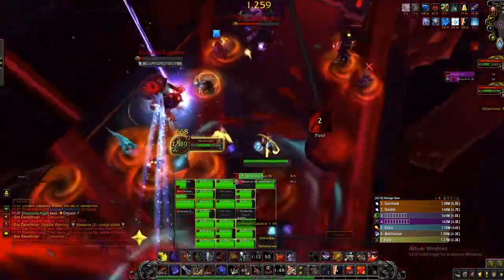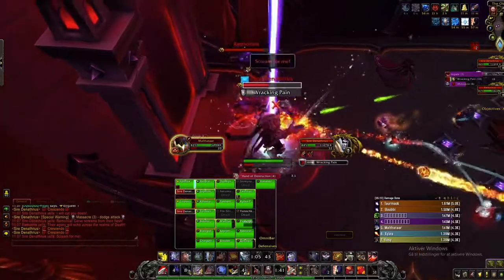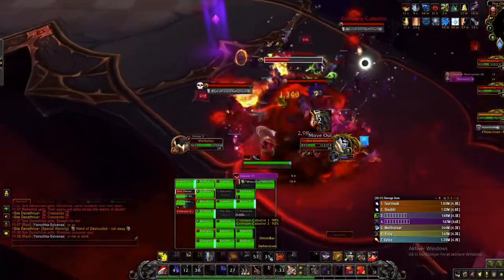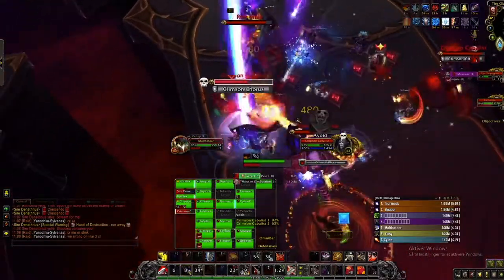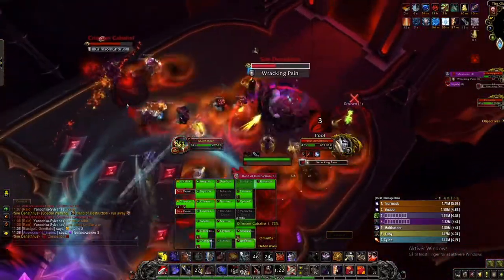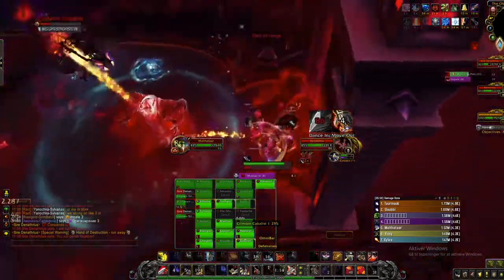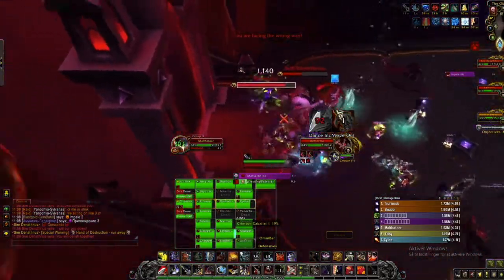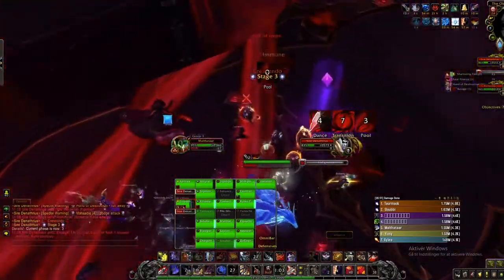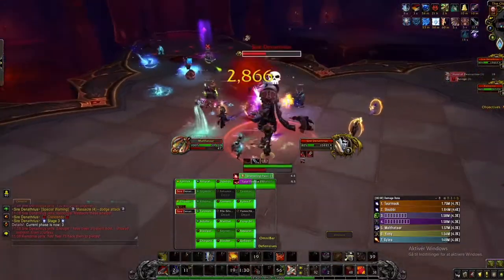Soon we're transitioning into the next phase — I go through the mirror and kill the next set of adds. I used my Warbreaker on both Remornia and Sire, so that was pretty fine. I also have Sweeping Strikes up for the adds, which is good, and I get some more Executes. We're sitting on 4.4K right now — it's not the best, but it's definitely better than average on this fight. I think top 100 is around 4.5K overall on this fight. As a Kyrian Warrior we're really losing out on DPS by not being a Venthyr, but we gotta roleplay a little bit.